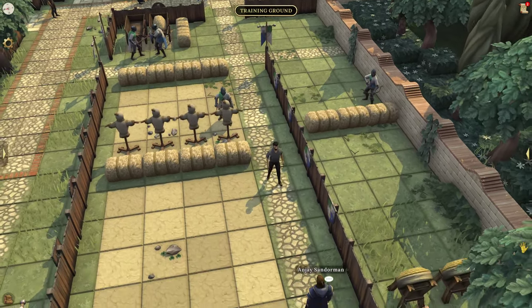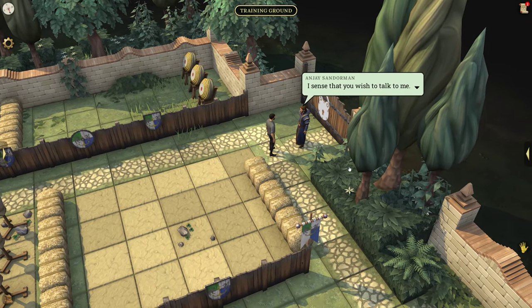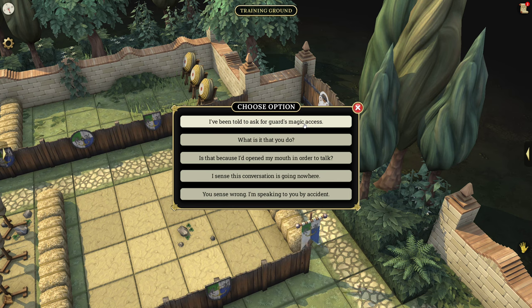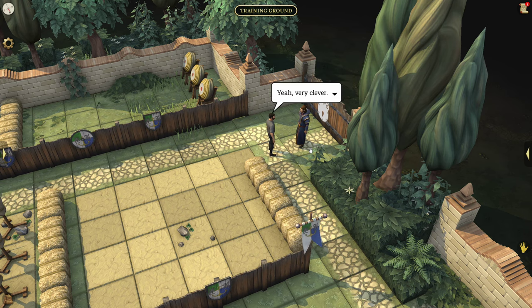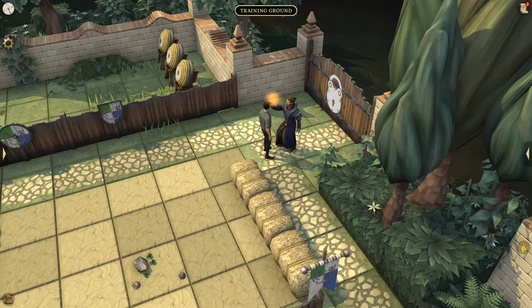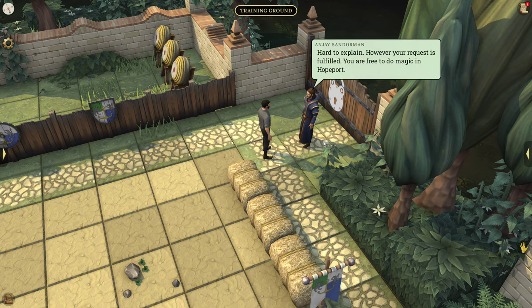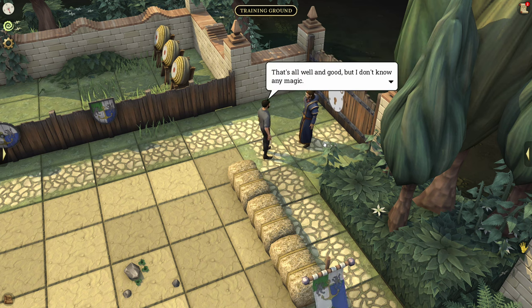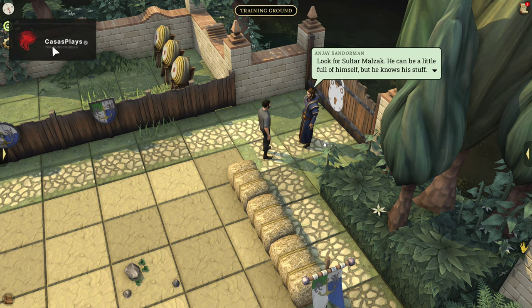This game is online too — right now we're in the tutorial area, but after we're done I'm assuming it'll put us into the open world with other players. NJ senses I wish to talk and grants guards magic access after checking my magical signature, noting my aura is unusual. He then says there's a guy who teaches useful spells for new recruits — Sultar Malzak — who can be a little full of himself but knows his stuff.